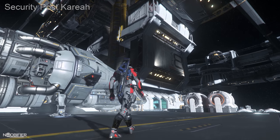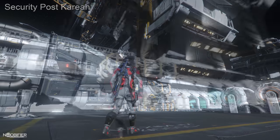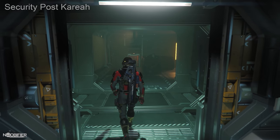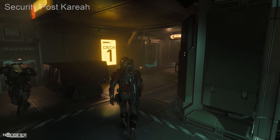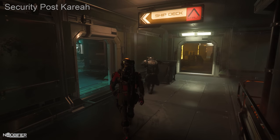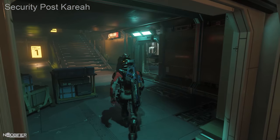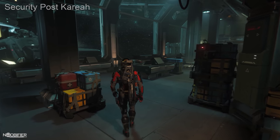SPK, or Security Post Kareah near Cellin, is themed very similarly to Port Olisar, however it's much smaller and lacks easy habs. Despite its multiple-level design and random airlock locations, its central room and ring design make it very easy to navigate. In the very early days of the PU, SPK offered a location to clear your crime stat, and there was a mini mission that brought an attacker and a defender together. Many streamers spent many hours just holding down SPK.